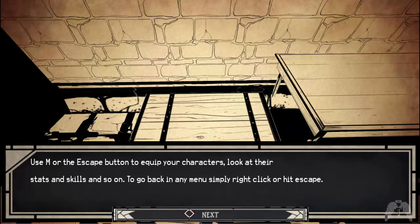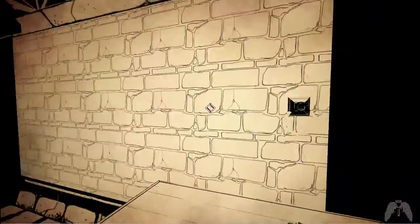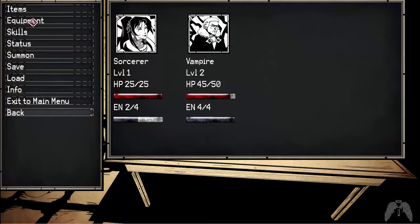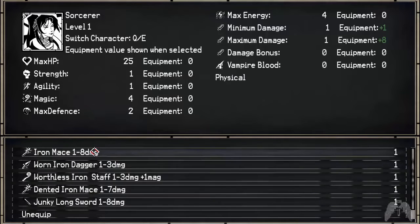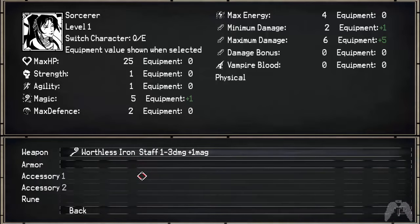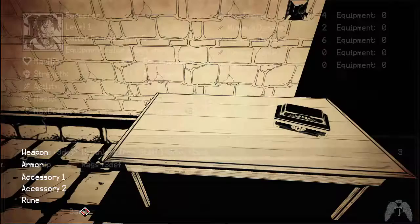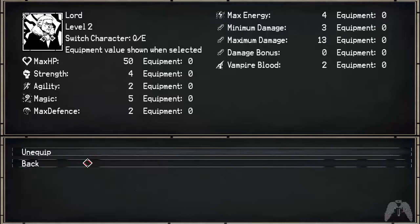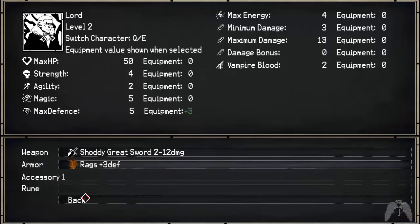So essentially, this chest gave you basic gear for any of the people you may have picked. Let's go to equipment. The sorcerer can actually use any weapon whatsoever, but since they're a magic user I'm going to give them a staff. You're also the only character, I believe, that can use a weapon, armor, two accessories, and a rune. Some characters can only use a weapon and armor, and some can only use a weapon with no armor. Let's put some rags on — the vampire can only use greatswords. Sometimes it's a pain. Let's save.